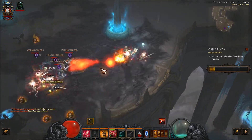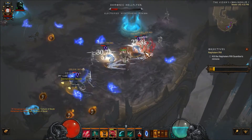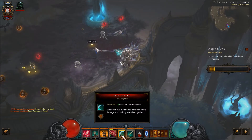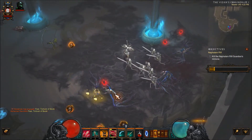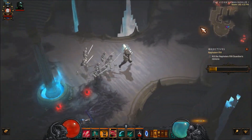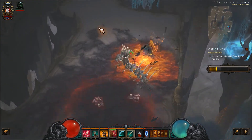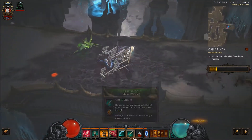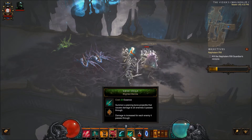Right there I just used Frailty, which means that my skeletons are going to do a little bit more damage. The primary resource generator I'm using is called Grim Scythe, and I'm using the Dual Scythes rune, which takes two scythes and summons them — it also gathers enemies and brings them to me for some close quarters combat, which is nifty. My primary spender is also going to be Bone Spear, and right now I have the Blighted Marrow rune — the damage is increased for each enemy it passes through.